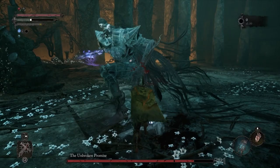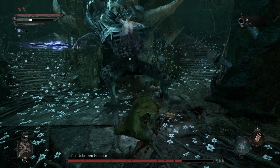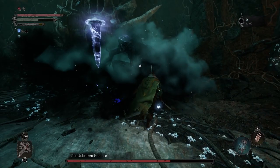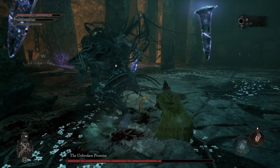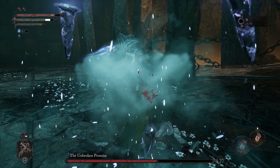They'll do a lot of claw swipe attacks that you can easily avoid just by dashing or by blocking. We're going to heal here, and then just basically always keep on the offensive. You can look for opportunities to do charged R2s, but as you can see there it got a little greedy and it did not work out so well. So we're going to just dodge their claw attacks and stay on this side of them. You don't really want to attack after they swipe once because they can always follow it up.